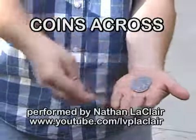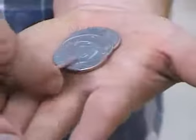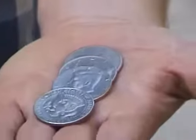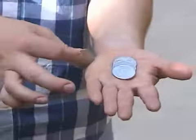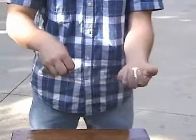One, two, three, four coins. You notice there's liberty on one side and the eagle on the other. And that bird means that these coins can flock. I'm going to try to make these coins travel from this hand here to this one over here. From here to over here. By magic.